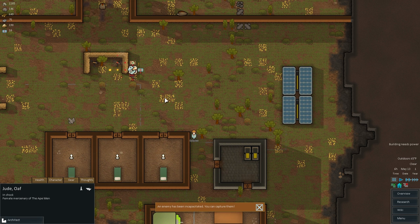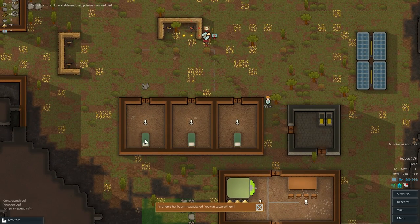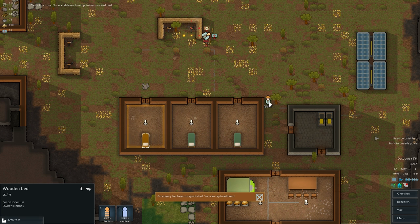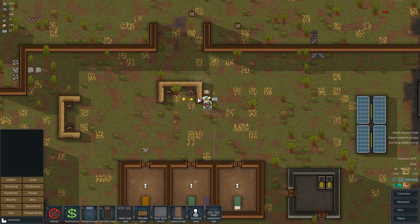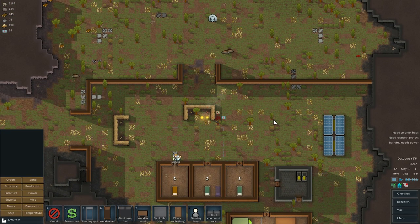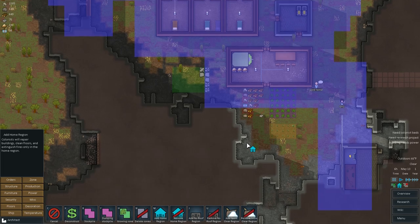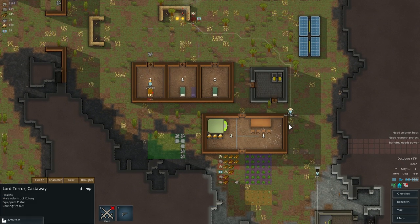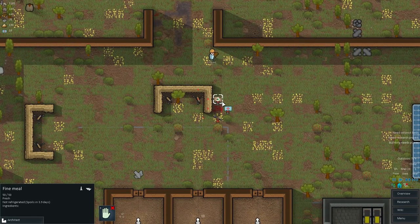All right, is he dead? No — he is in shock. DJ Quad, go capture him. We don't have any beds set up for prisoners, so we need to set his prisoner bed and capture him, then put a wooden bed in one of these places. We've got a fire out here from the incendiary launcher. They won't fight fires unless this is set as the home area — let's check. Yes, this is all home region, so they should fight that fire. Lord Terror is beating out the fire. What else does this guy have? A fine meal and medicine — very nice.